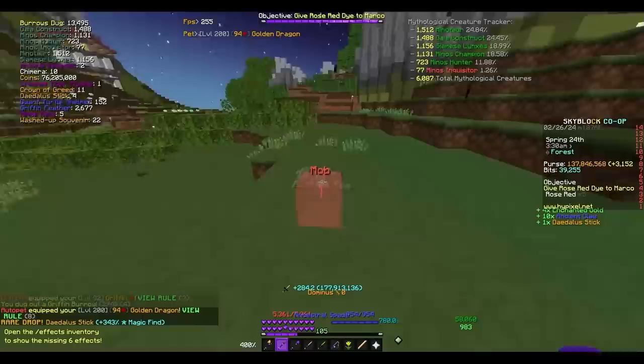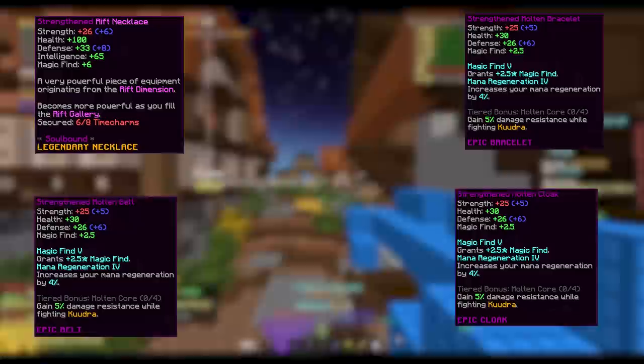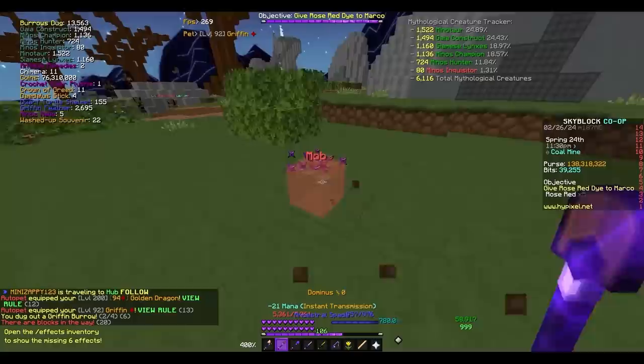Next up is Equipment. The Rift Necklace gives you the max amount of Magic Find, so that should be a no-brainer. For all of my other equipment, I use Molten Gear with Magic Find and Mana Regen, but that's just my preference.